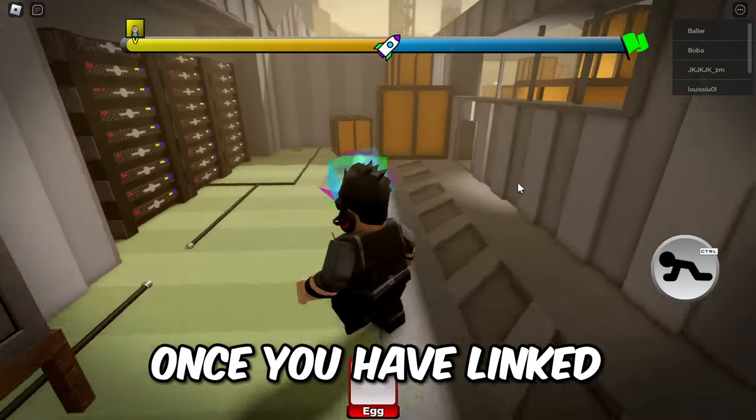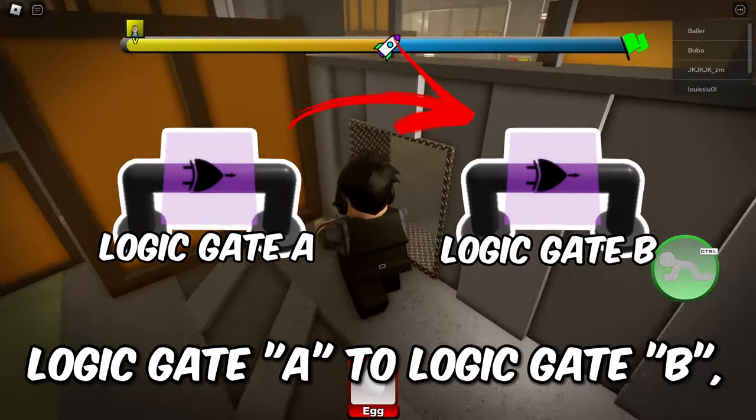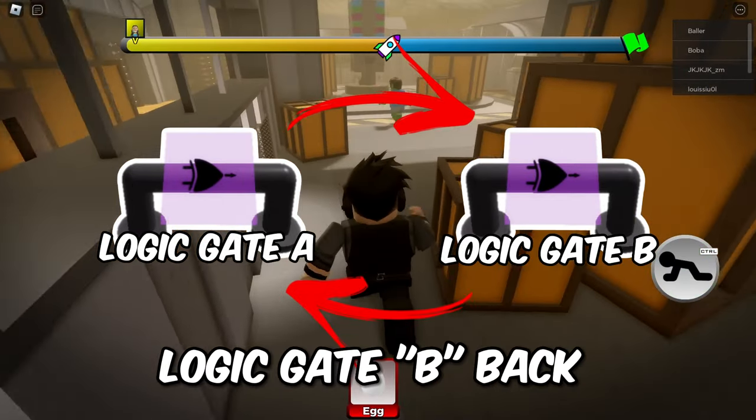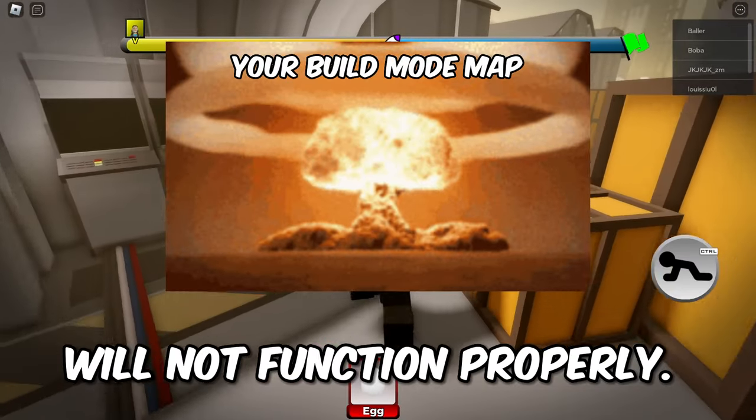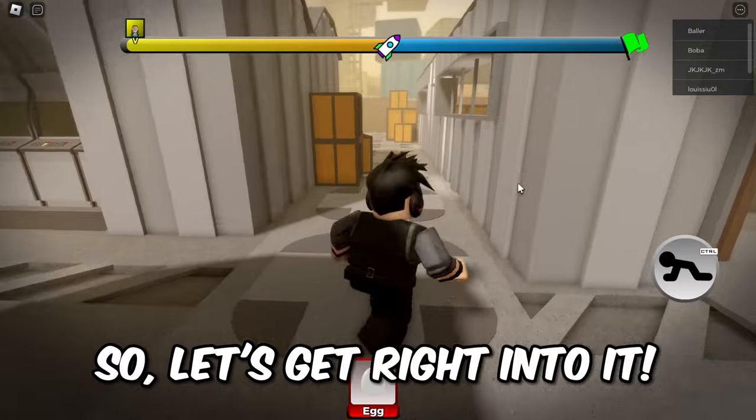What relink means is that once you have linked logic gate A to logic gate B, you will also have to link logic gate B back to logic gate A. If you forget to do so, the whole event will not function properly. So let's get right into it.